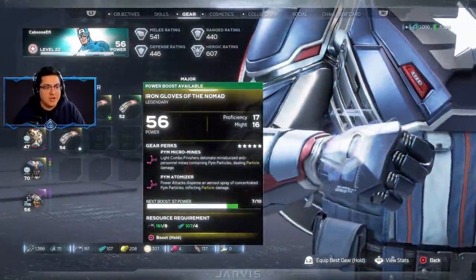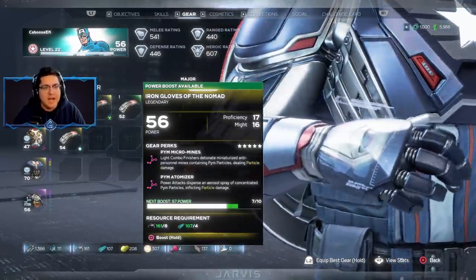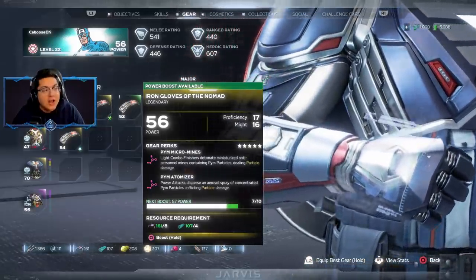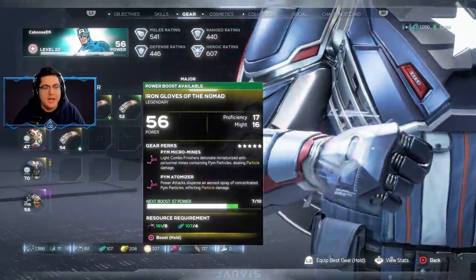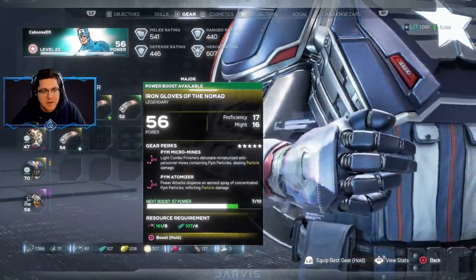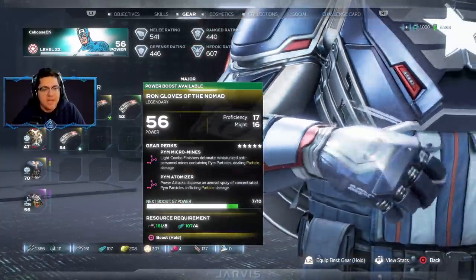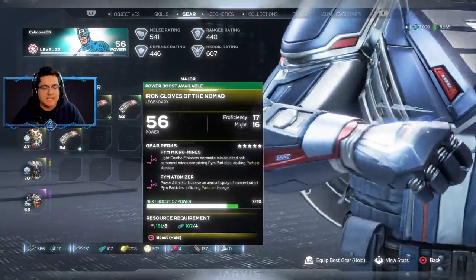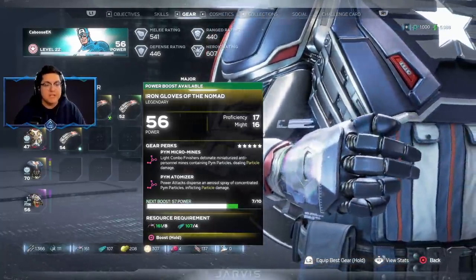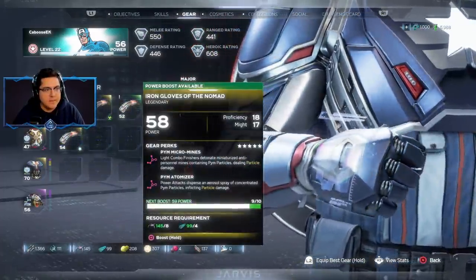I've got quite a bit of legendary gear. Right now I have the Iron Gloves of the Nomad, and there's a lot of Pym particle damage going on. Pym Micro Mines: light combo finishers detonate miniaturized anti-personnel mines containing Pym particles dealing particle damage. There's also a Pym Atomizer where power attacks disperse an aerosol spray of concentrated Pym particles, inflicting more particle damage. I'm going to upgrade this a bit more to get Captain America powered up.